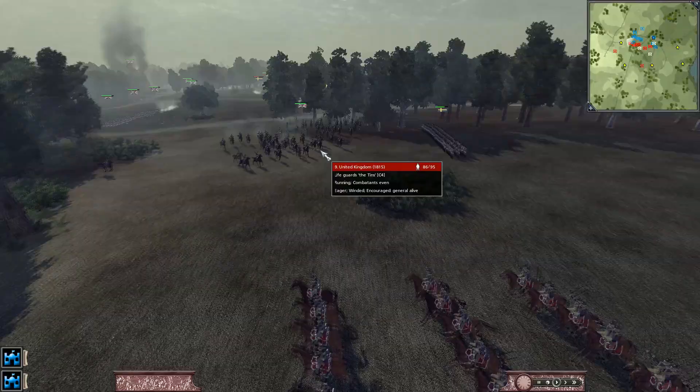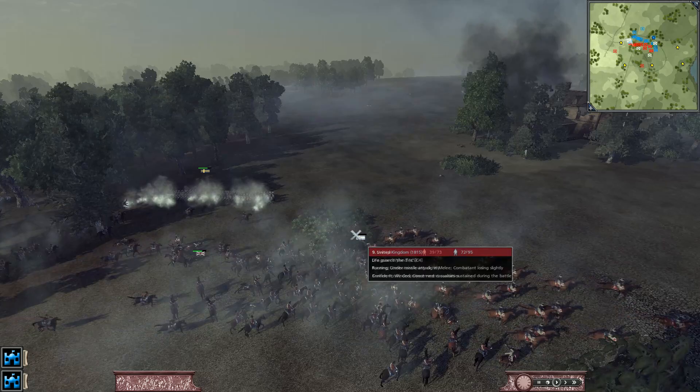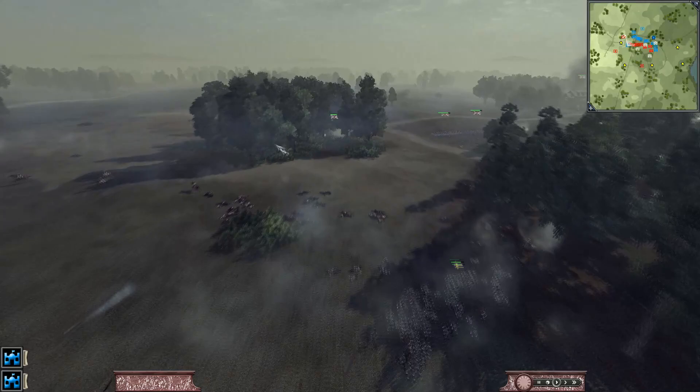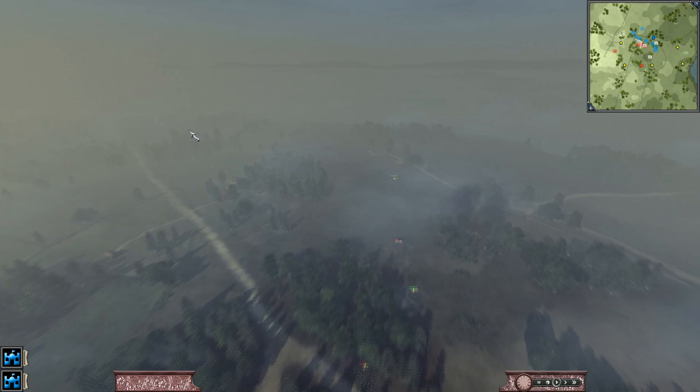His cav unit has come back so we're going to charge that unit. We've lost quite a few to that volley. We've broken his cav so now we're going to push right for that cannon after we deal with this troublesome unit. He was not able to get his square formation up, so we're going to push right through — going right for the cannon unit. He's desperately trying to stop us, he's not going to be able to. Our men in the forest — the flank is continuing to eat up his left side.